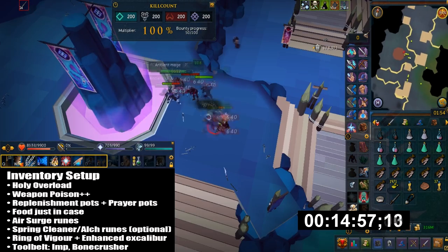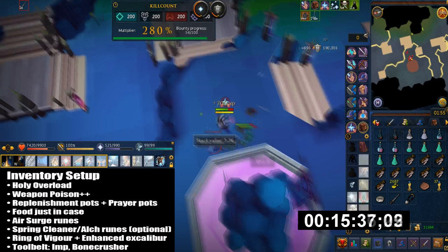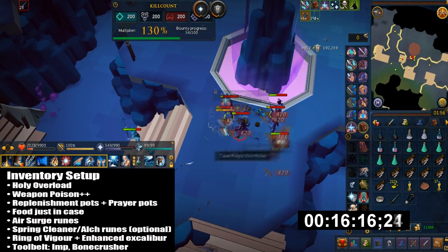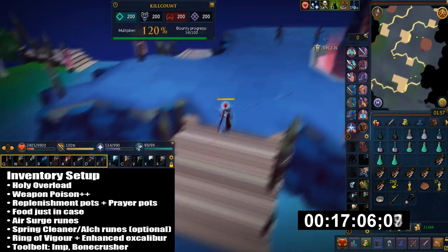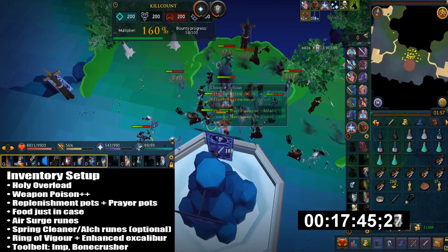Here's my inventory setup. You don't want to use Aggression Potions, since you'll get piled really badly and die almost instantly. First I have Holy Overloads, then Weapon Poison++, which is really great in combination with Corruption Blast. Then I have Replenishment and Prayer Potions.